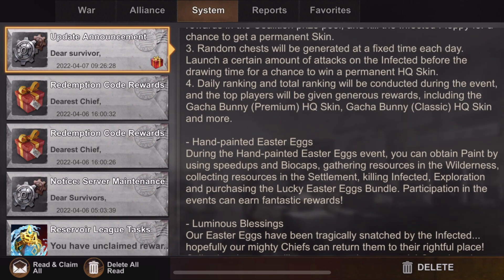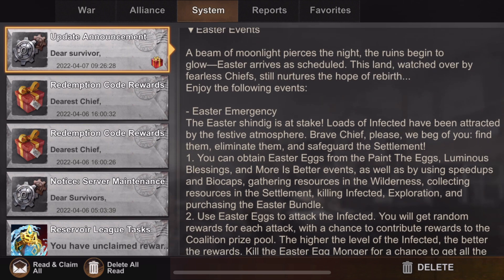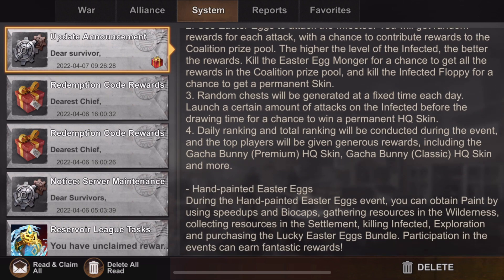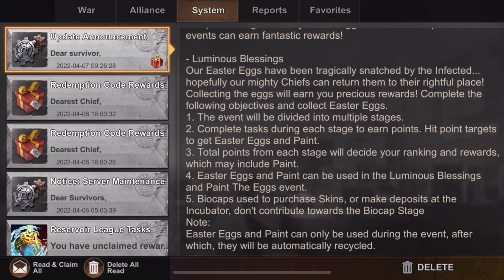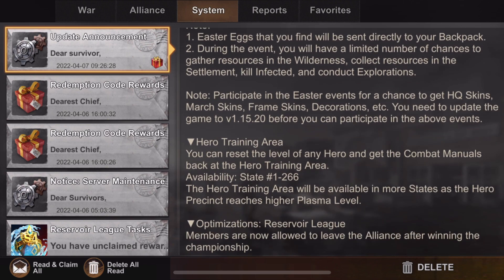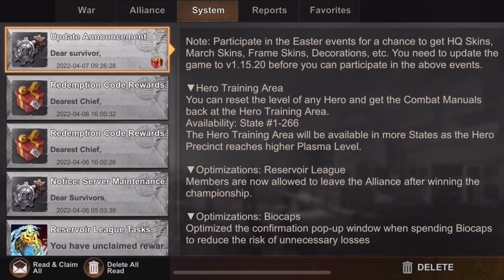Hand painting Easter eggs — yeah, the same recycle events. Eastern emergency, stay a lot. One of those events they always release with HQ king hand painting. There's luminous blazing. This is just the Easter event, and what I'm going to talk about today is the hero training area.